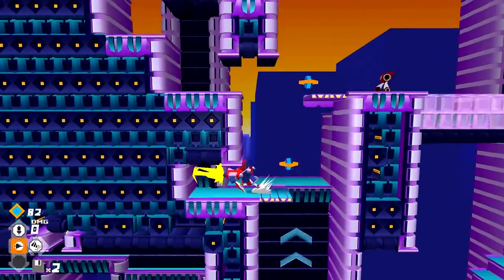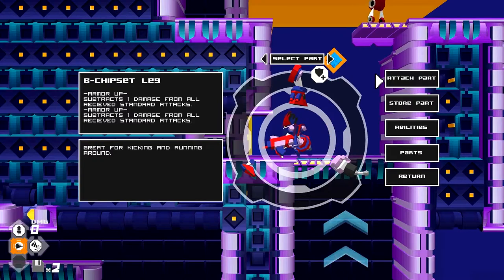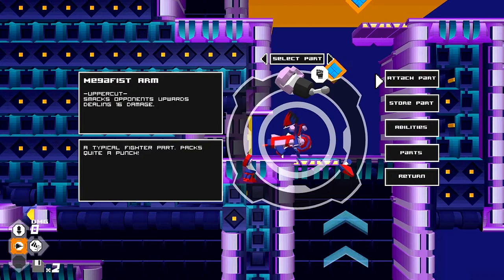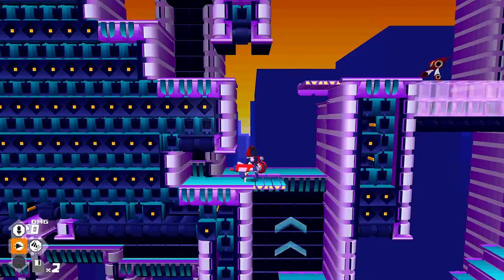Let's see what parts we actually have — press Y. Movement speed up. This one subtracts one damage from all received standard attacks. That's pretty nice. 16 damage though — I think I'll keep it off. That's okay.